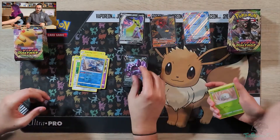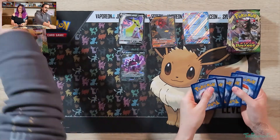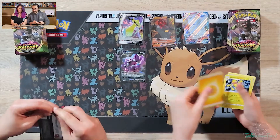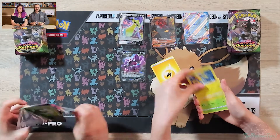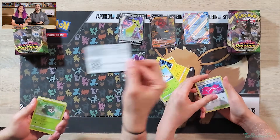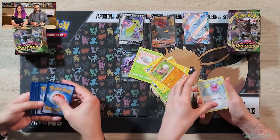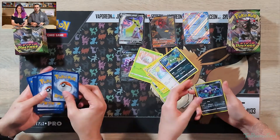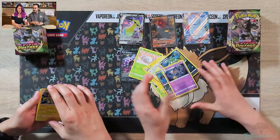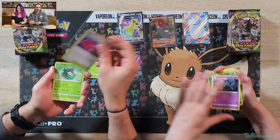It's always nice when the Reverse Holo is a rare. Nothing to write home about. Well, at least we know they've got something in this pack. We've got a Lightning energy, a Mewtwo, and a Banette. Lovely. Banette, Banette, Banette.